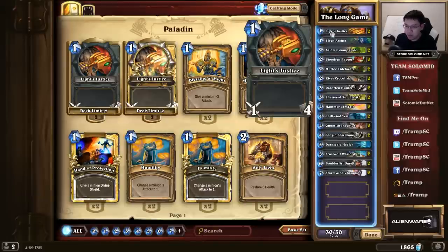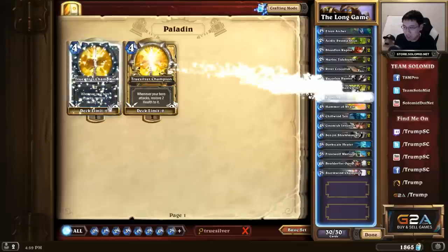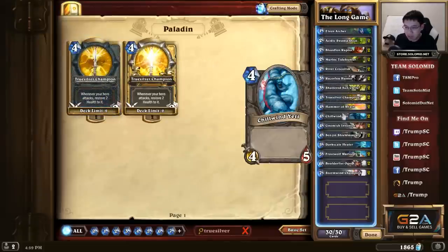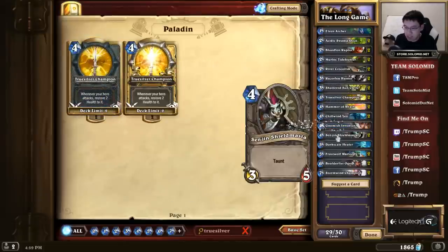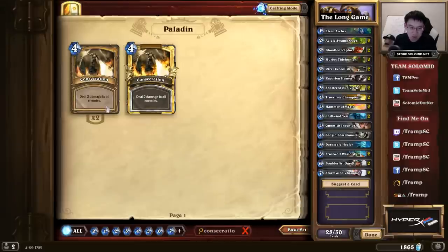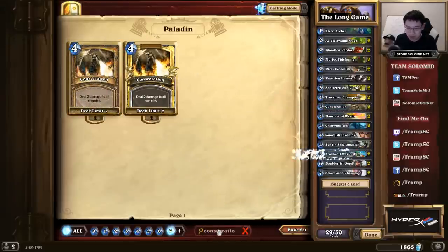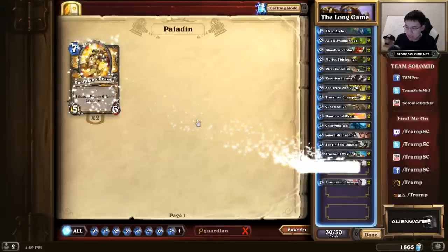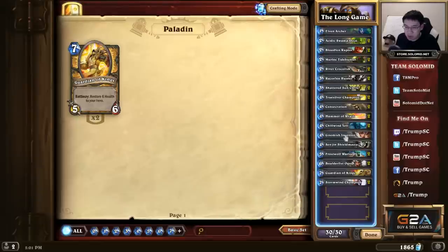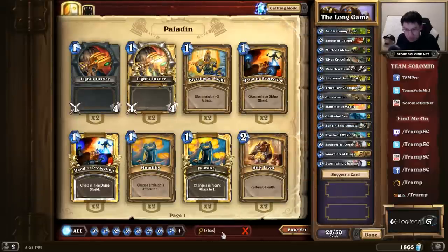Once you get to level 2, you can replace these Wimpy Lights Justices with Truesilver Champion — a pretty good weapon. Level 4, you can replace a Gnomish and a Sen'jin for 2 Consecration, a pretty good board control card. Level 8, get rid of a Darkscale Healer for a Guardian of Kings. And level 10, remove the Gnomish Inventor and the Elven Archer for the Blessing of Kings.